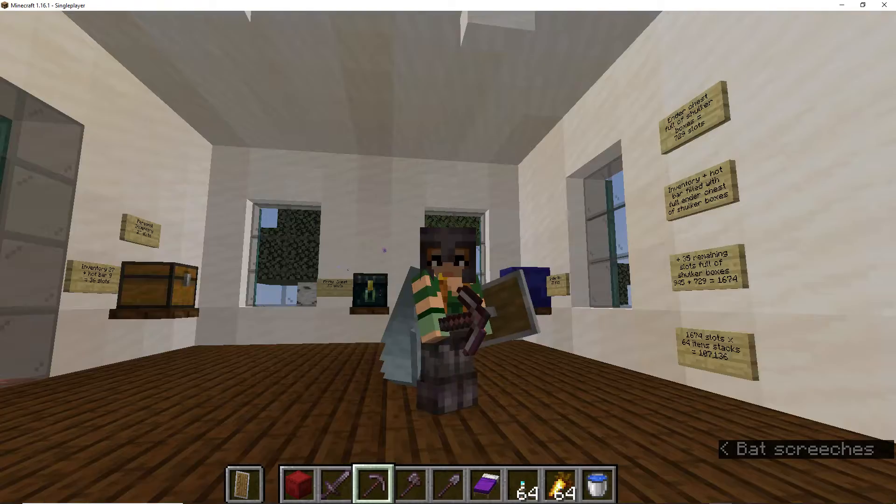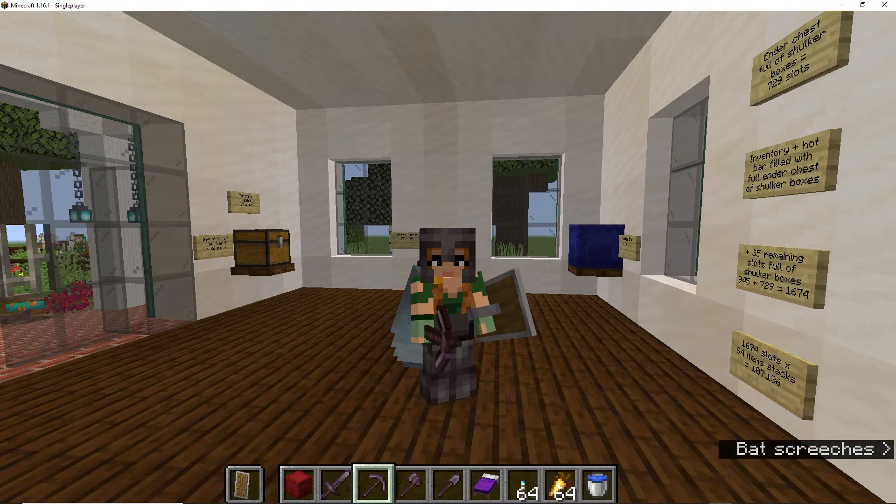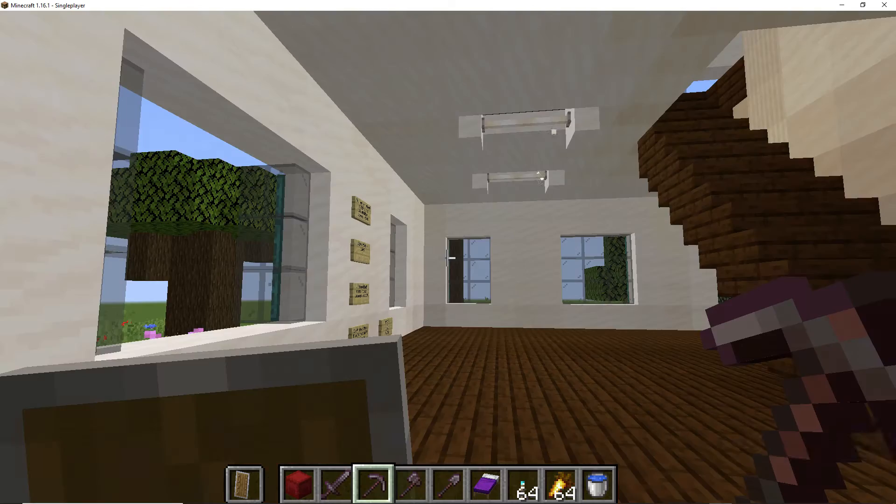My point is, I keep hearing that Mojang needs to give us more inventory, that they're not giving us any more inventory even as blocks increase. But they have given us more inventory — they've given us ender chests, shulker boxes, and an offhand. Yes, since then they have given us an amazing amount of new blocks. That is absolutely true.